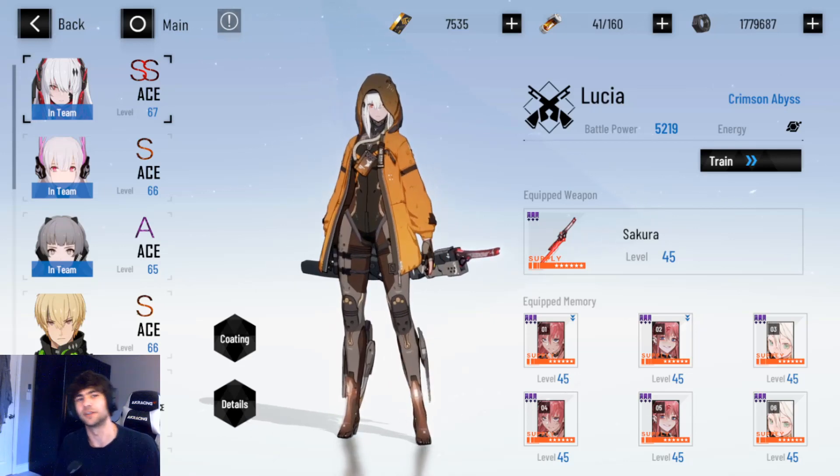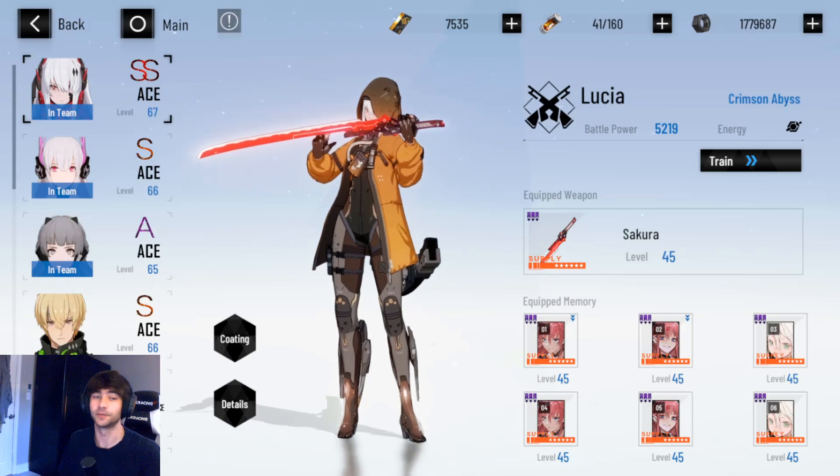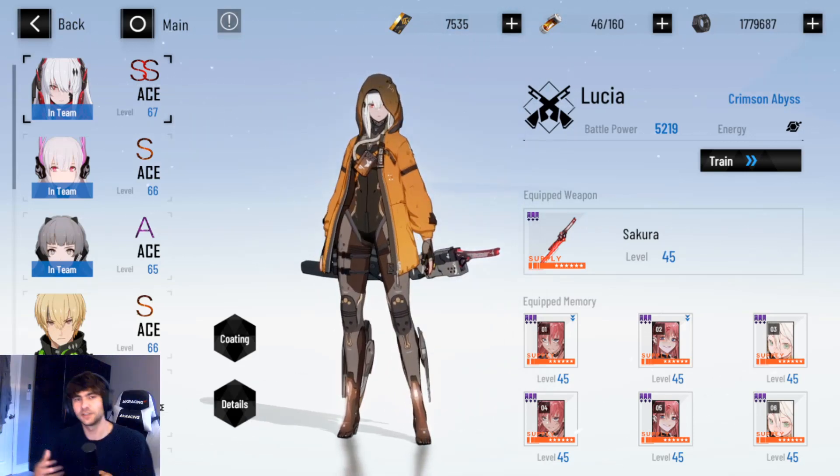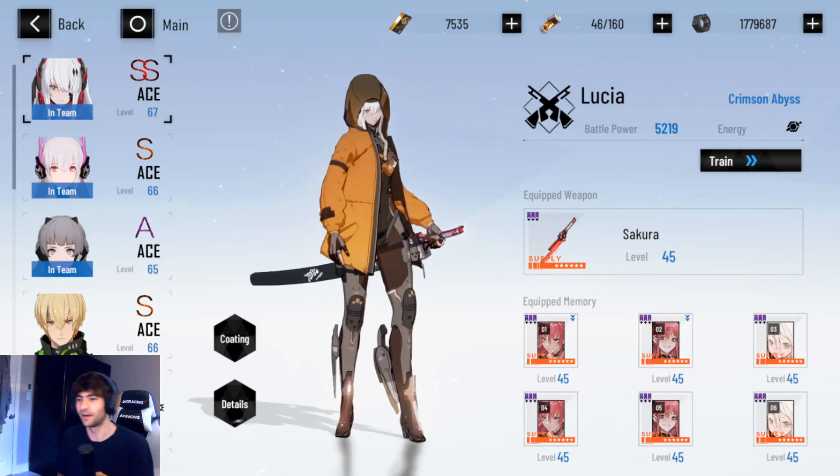Hey YouTube, welcome back to another Punishing Gray video. Today I wanted to make a quick update guide for Alpha's memories and what resonance I would recommend putting onto them. The Pattern set is one of the best sets for Alpha, especially in my opinion.